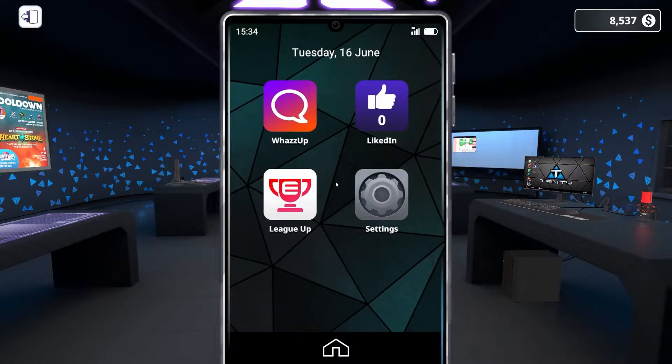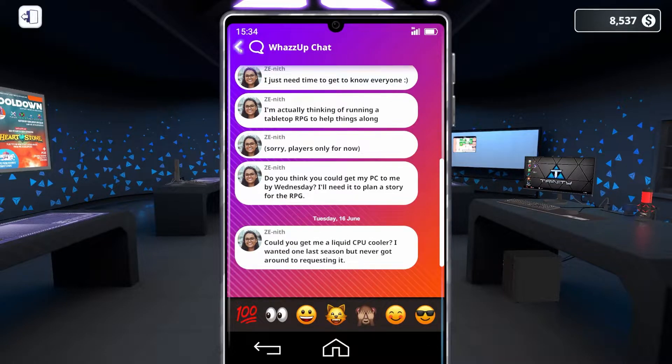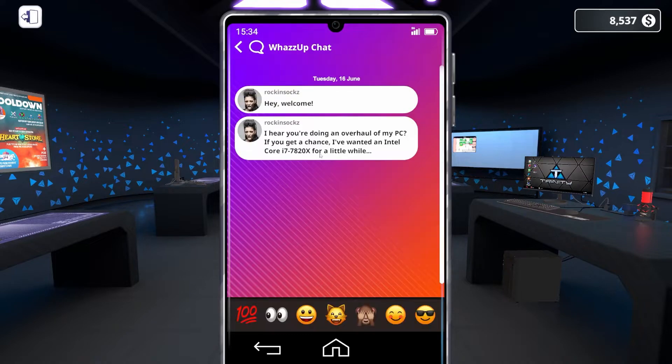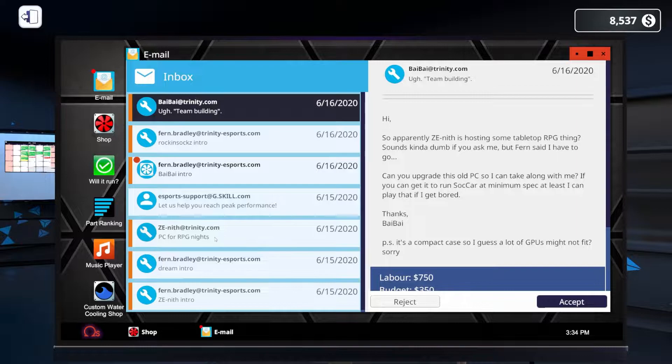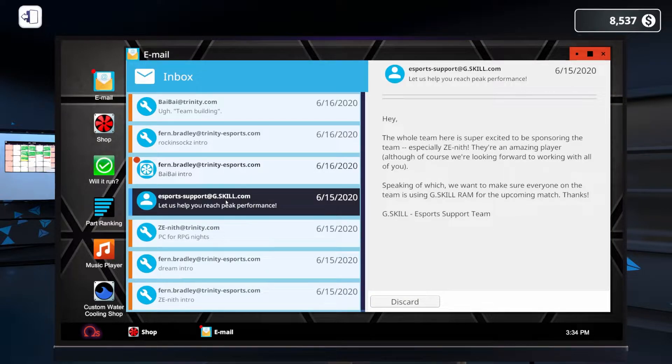We also started working on our new team's computers. We got a little bit into it, and we've got a lot more that needs to get done. For a quick recap, let's pull up our phone and go into the Wuzz app. We needed to do a few things for different players: for Zenith, she wanted a liquid CPU cooler and three Corsair parts. Rockin' Sox wanted an i7-7820X.